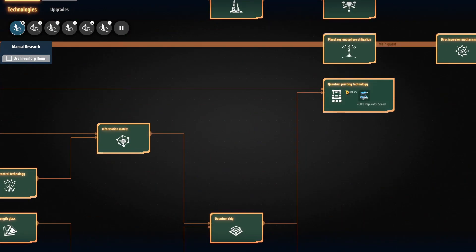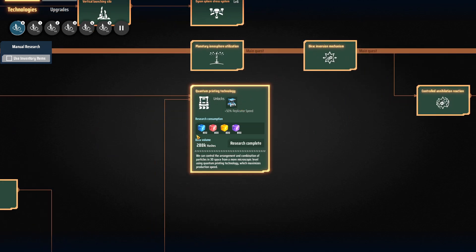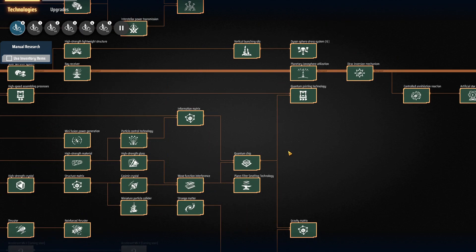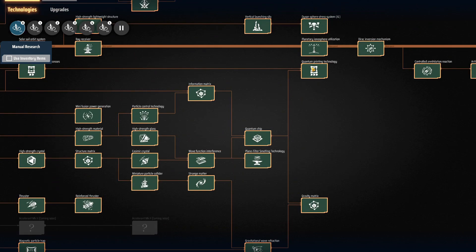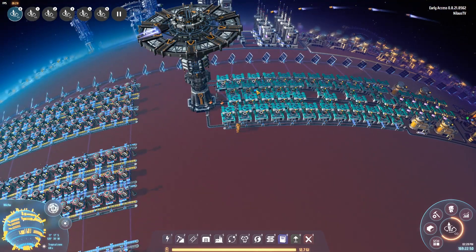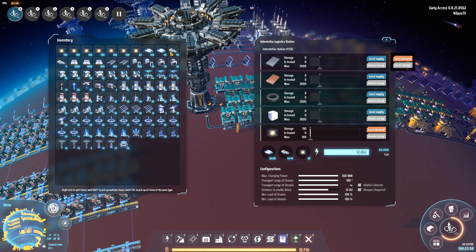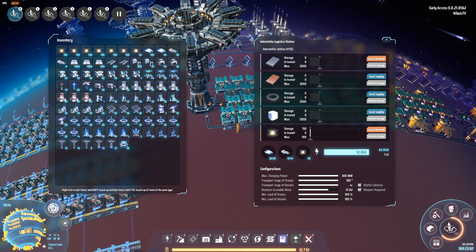One other note: I'm using assembly machines mark two instead of mark three. Some people would want mark three, and it is technically possible to get them earlier, but in my experience, as soon as you get the information matrix, quantum chips are not your first priority — getting green science operational is. Only once you have green science running do you move to that. Now let's fire this up.